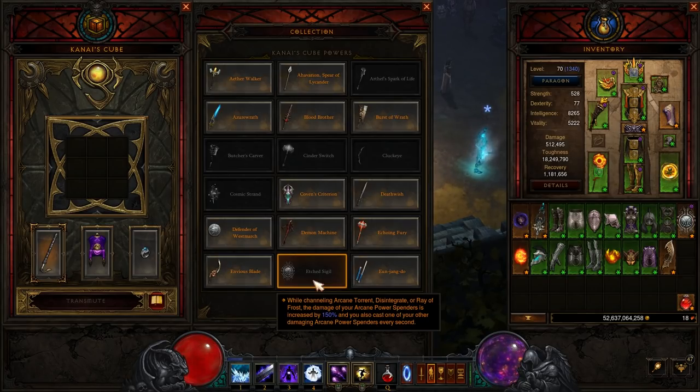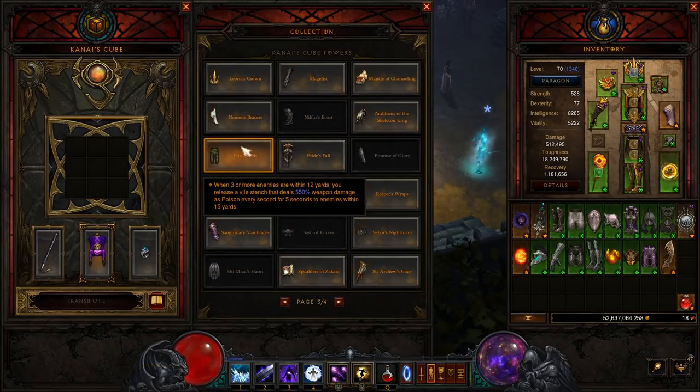At level 33, wizards do have a chance of getting the Etched Sigil source, and it may be a good option for wizards who have not gotten any good drops up until that point. If you happen to get the legendary you're fishing for, or you're playing a class that doesn't have any good level one options, then be sure to also purchase pants for a chance to get Pox Faulde, which greatly increase your clear speed of large groups of enemies.